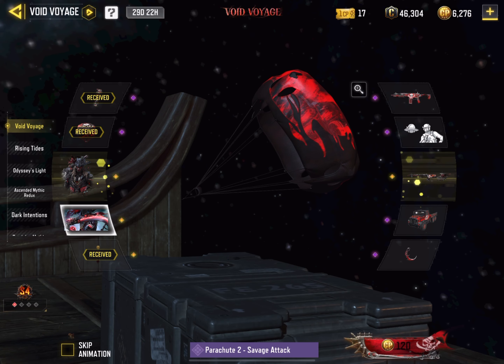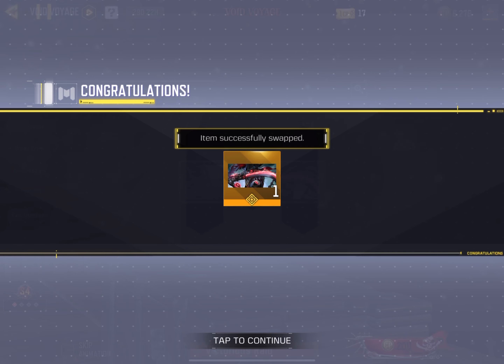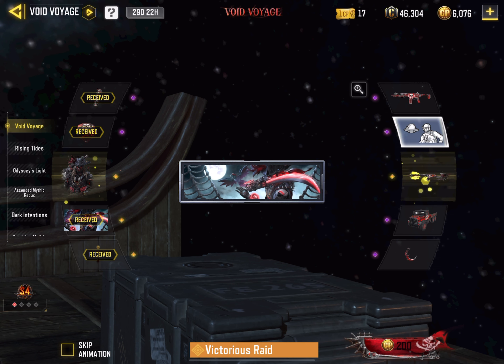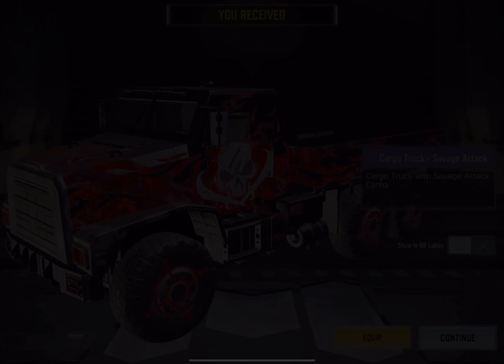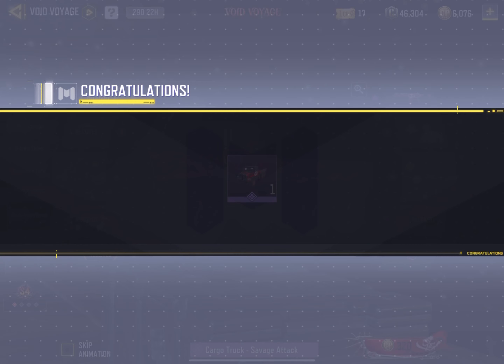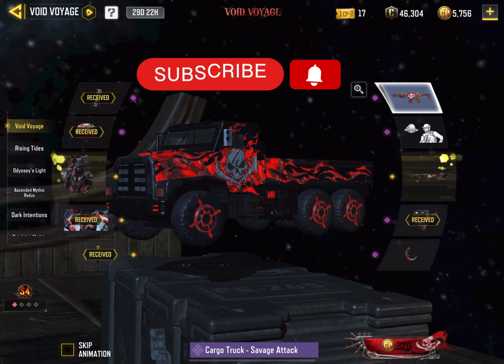I just love this calling card — they didn't only put the character on it, they also gave him an awesome looking pose plus a parrot flying beside him, making this picture very beautiful. The whole calling card art is just fantastic. This cargo truck looks average; I will see later how it will look in a BR match but I'm not so excited for it right now.